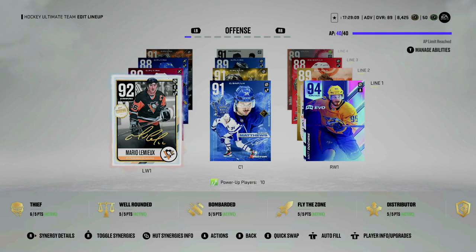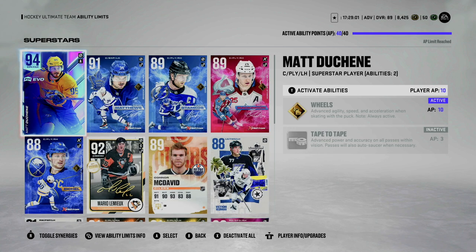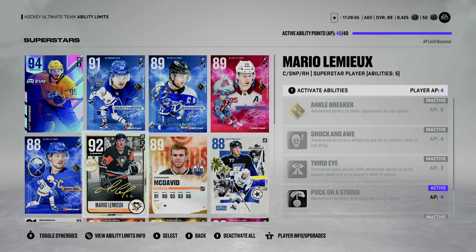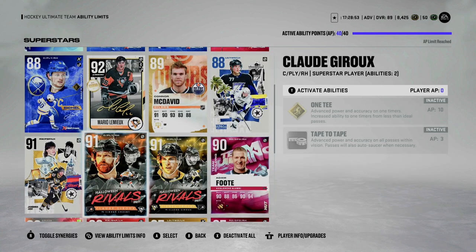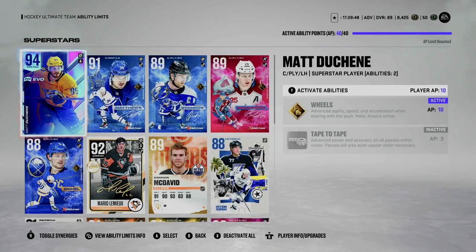As always, if you enjoy the video make sure you give it a like. Before we get into the master set items, I want you guys to take a look at the top right corner of my screen. Rather than 35 AP points you now have 40 available, so before you play any games make sure you go ahead and adjust these.